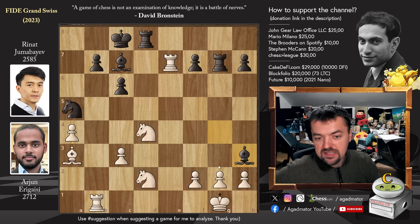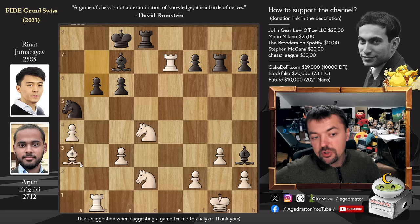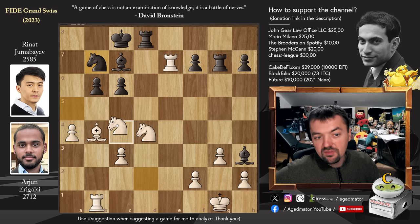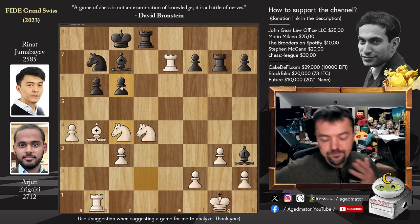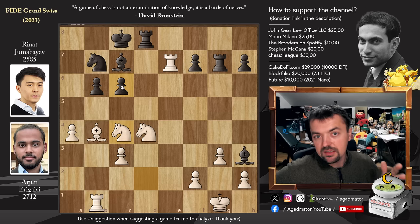Now Pawn to B6. We have Bishop to B4 and now Knight to B7 — getting the Knight into the game. We have Knight to C4. And here, how do you continue this position? By playing Knight to C4, Arjun is inviting Pawn to C5. But what is the idea behind Pawn to C5 from White's perspective? I'll show it — it's a really cool line that was not played in the game. But you need to know this, because it is required to calculate very precisely in order to understand Rinat's next move.